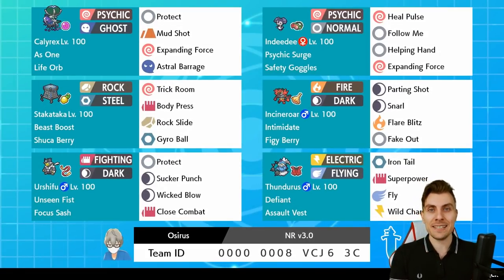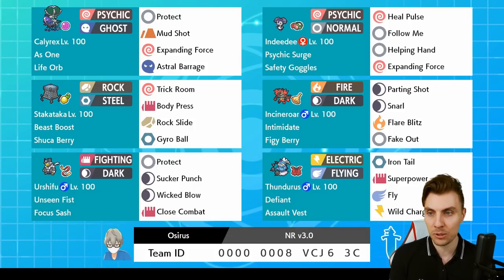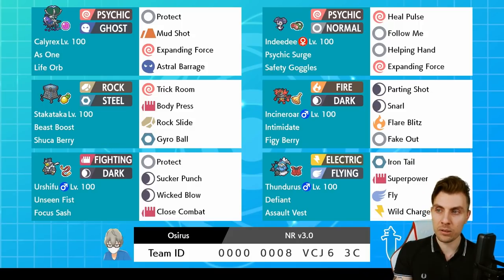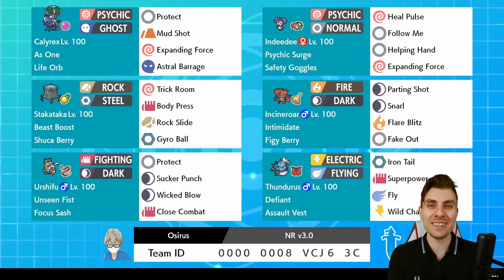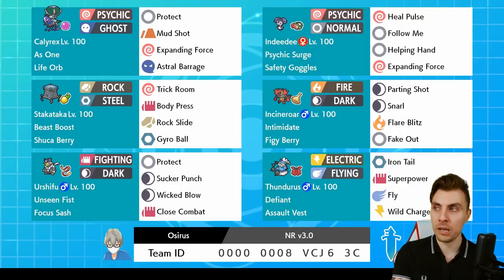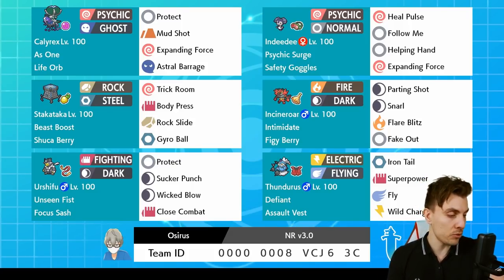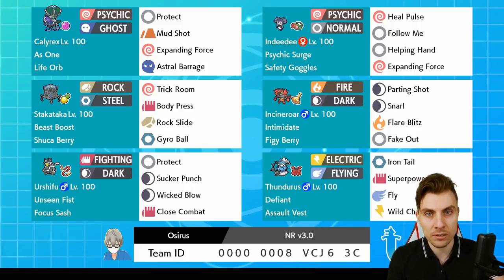Here is the rental code for today's Shadow Calyrex team. I hope you enjoy it — it's a lot of fun. The team has some nice modes: the Trick Room mode and the fast mode with Thunderous and Calyrex. It's a little extension on that very first Series 8 team, but now with Stack Attacker instead of Hatterene for more stability, while still keeping Indeedee in a pivotal role. Let me know in the comments if you try the team out. Hope you've enjoyed the episode and found value in the discussions around losses and how to progress as players. Take care of yourselves, and I'll see you all very soon.